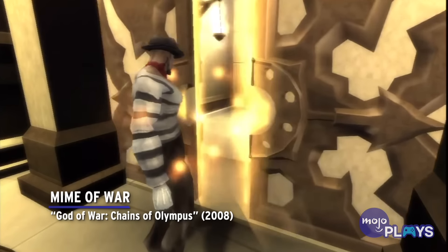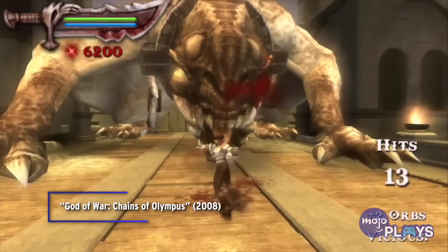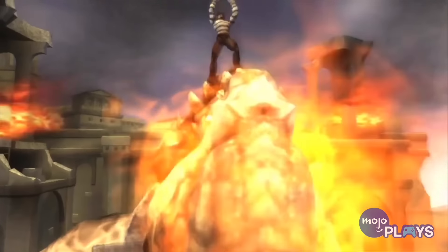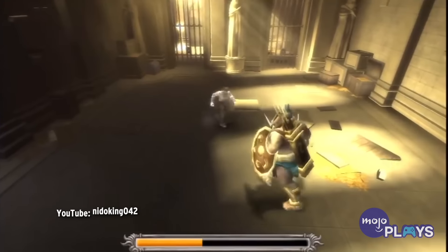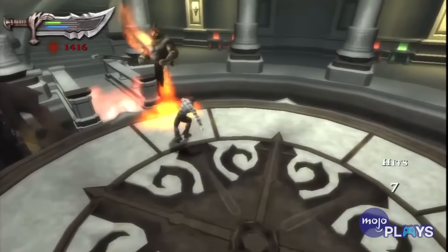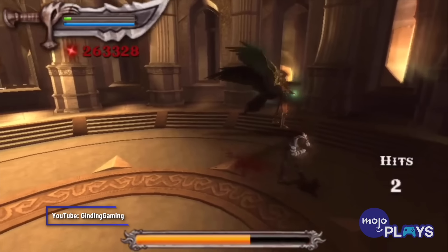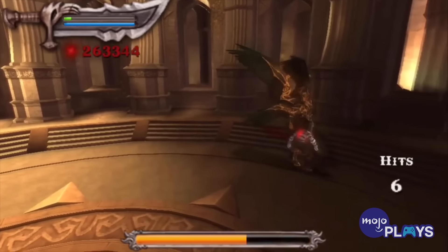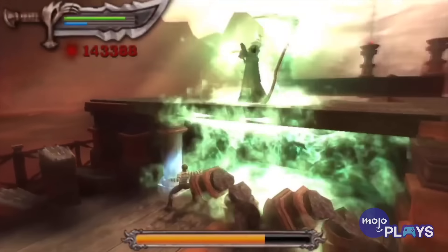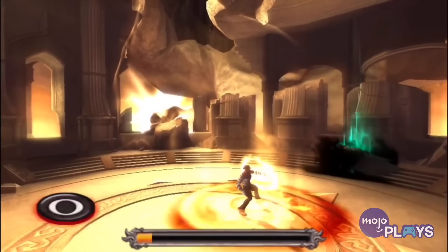Mime of War, God of War: Chains of Olympus. There are a lot of unlockables in God of War that you can only get by beating an entry on the highest difficulty. For Chains of Olympus, you get the Mime of War costume. It isn't as simple as just starting the game on God mode, as it's called — the difficulty level is only unlocked after beating the game once. Not only do enemies naturally hit harder, but orbs are only worth half as much. The Mime of War is definitely a good reward. In contrast to God mode, wearing it multiplies the worth of red orbs by four and green and blue orbs by two — that's on top of the silly appearance and invisible weapons.